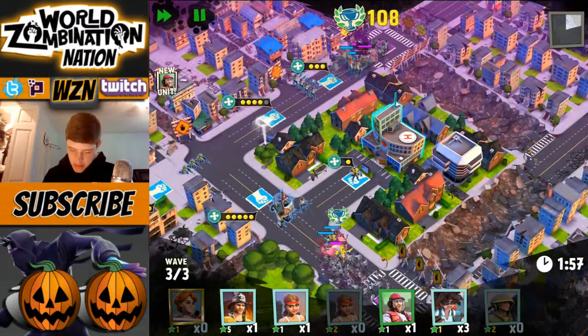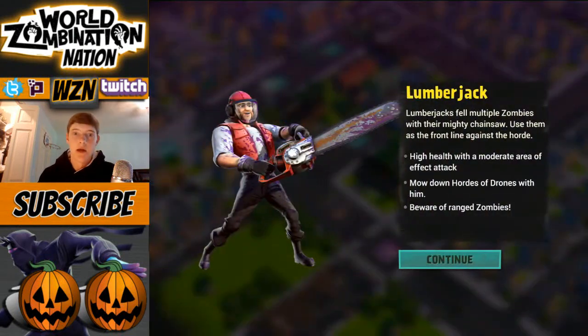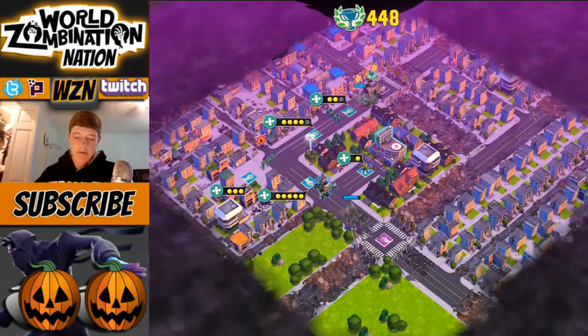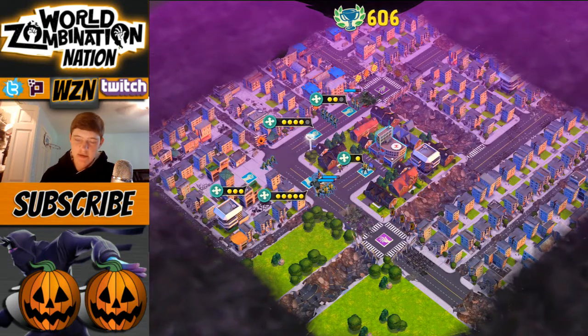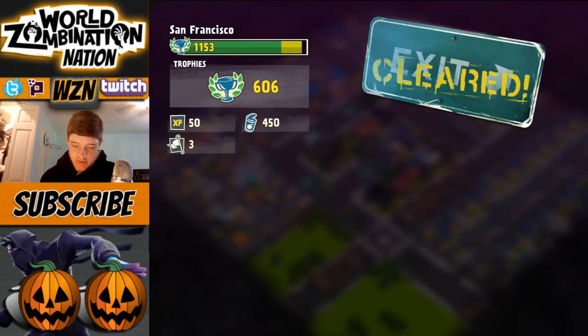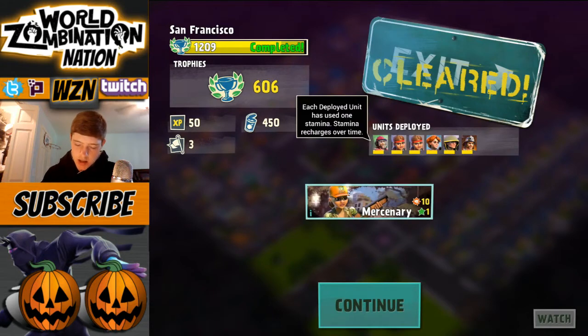Snipers took out the colossus - or the brute, whatever you want to call it. I'm pretty sure it's a brute because we're around the early levels. We took out that brute no problem. We got 482 plus the time bonus of 124, so that topped us off at 606 - pretty good. That will definitely finish off San Francisco. Completed San Francisco and our guys did lose a little energy, but it's all good.